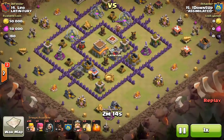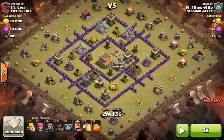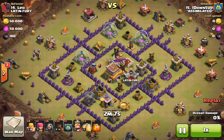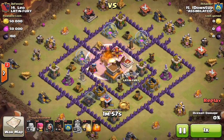Number 14 is an attack by One Down Five Up — an all-hog attack that had me freaking out at times and was beautiful at others. It's a follow-up attack so we know there's a giant bomb at the spawn point in the middle — he takes that free giant bomb. Some barbarians and the Barbarian King go in, seemingly to take out the enemy Barbarian King right away, but it doesn't quite happen.